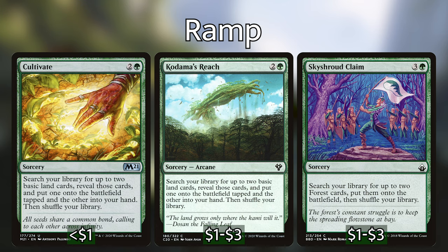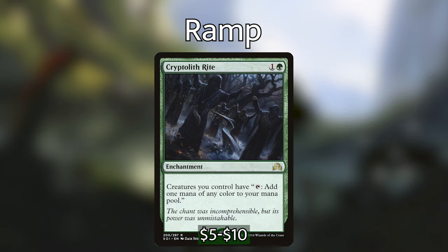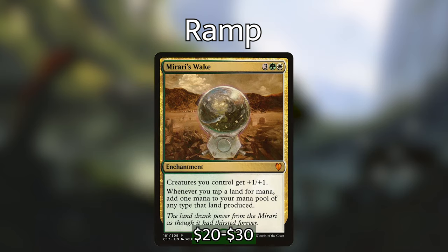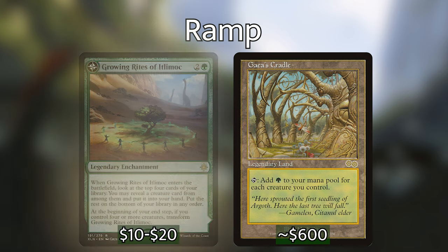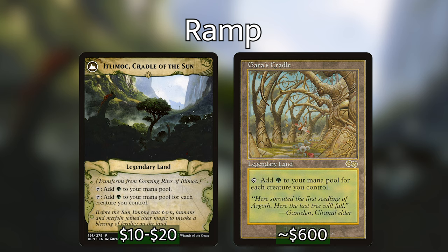I'm also running a couple of really powerful ramp enchantments. Cryptolith Rite turns all of our creatures into mana dorks that tap for any color. And Mirari's Wake gives all creatures +1/+1 and doubles the mana generated from tapping your lands. Last but not least, I'm running Growing Rites of Itlimoc and Gaia's Cradle. Growing Rites transforms into Itlimoc, Cradle of the Sun if you have 4 or more creatures on your end step — which is easy in this deck — and both lands add 1 green for each creature you control. You don't have to own these cards; the deck is still very fun without them.